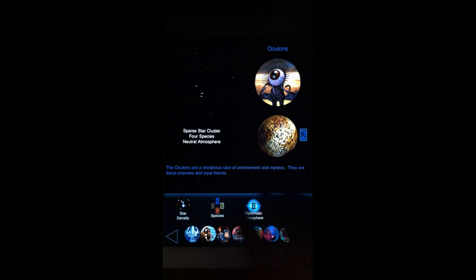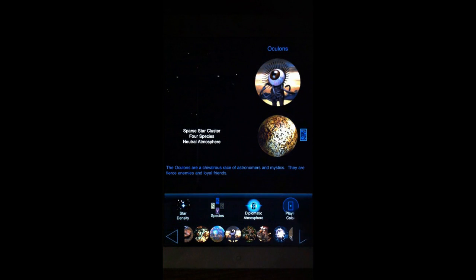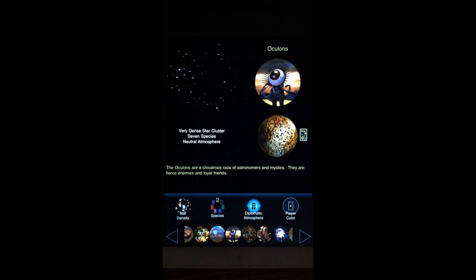Let's stick with the Oculons here. Blue isn't bad for them but we can cycle through some colors — let's pick yellow. And instead of a sparse star cluster we'll go to very dense. Let's go straight up to seven species. Diplomatic atmosphere can be hostile, peaceful, or neutral, and that would be a perfectly good game setup to get started.